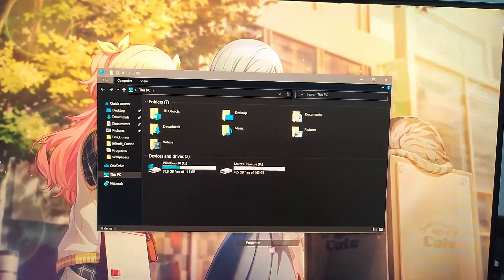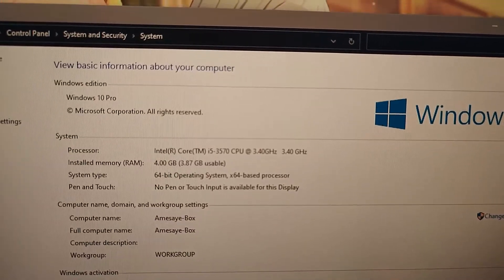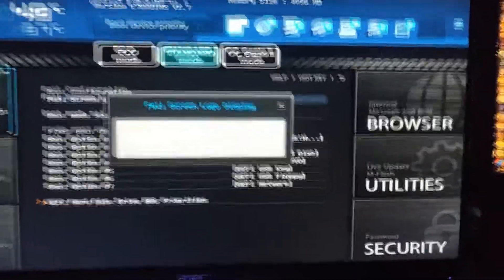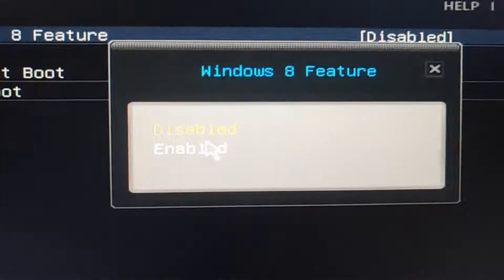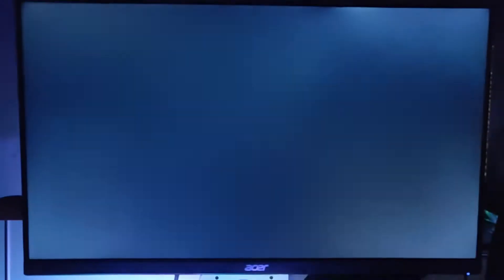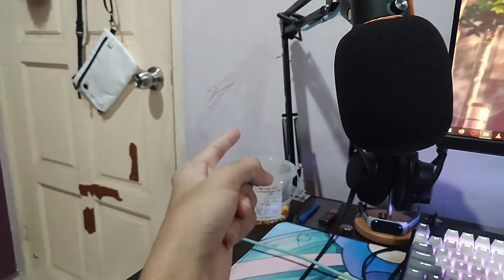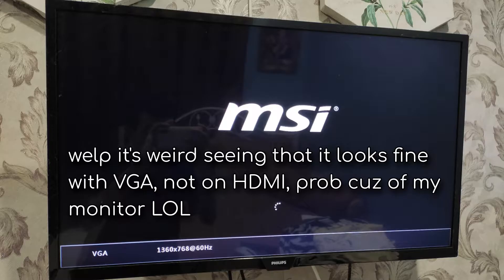To recap: Core i5-3570, 4 gigs of RAM — there's a lot of room for upgrades. However, there's something weird with this motherboard: the monitor does not play nicely with HDMI. When I turn on Windows 8 features with HDMI plugged into my monitor, it gives straight-up graphical glitches, which is super strange. However, I tried VGA using my sister's TV in her room next door, and the graphical glitch issue is simply gone.